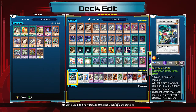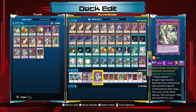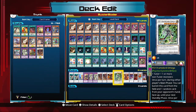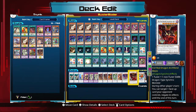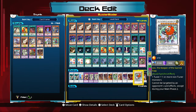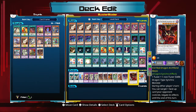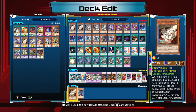For the extra deck — I don't want to spend too much time here but I'll briefly go over it. We have two Formula Synchrons, one Tatsunoko, one Beast Eyes Pendulum Dragon, two Buster Blader the Dragon Destroyer Swordsman, two Buster Dragon, one Hot Red Dragon Archfiend, one Sifr Divine Dragon (Satellarknightlord Omega), one Scarlight Red Dragon Archfiend, one Scrap Dragon, one Hot Red Dragon Archfiend Abyss, one Leo the Keeper of the Sacred Tree, and one Slacker Magician.